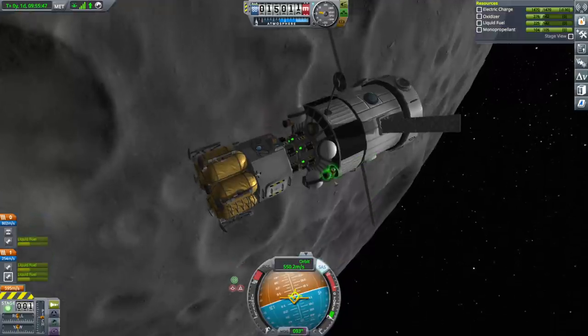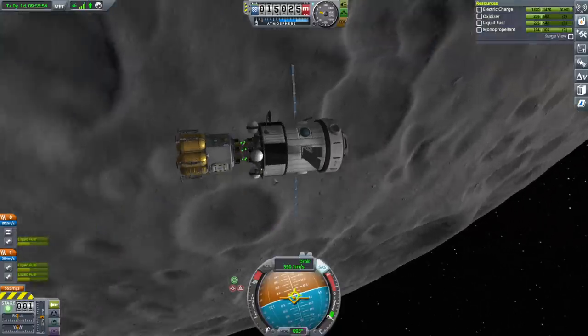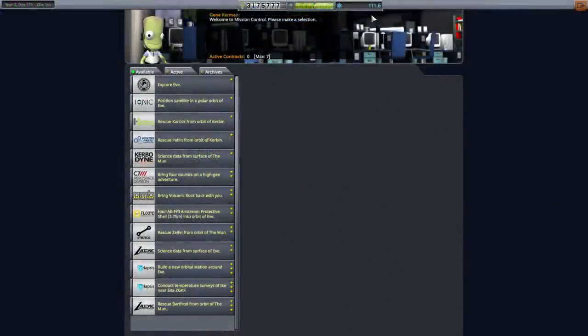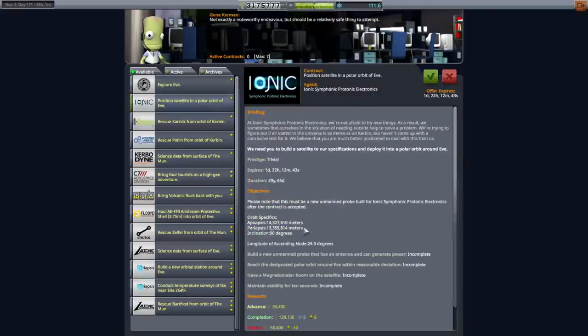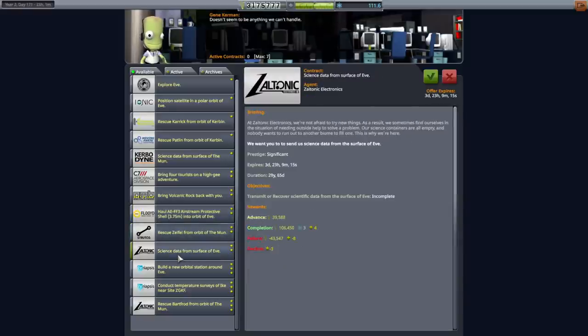Let's go back to the Space Center and check on contracts. We've got a little bit of science here and a lot of EVE stuff. There's Explore EVE which just requires a spacewalk, Position a Satellite in a Polar Orbit of EVE which is a really high polar orbit at 90-degree inclination, and a bunch of people to rescue from Orbit of Kerbin. Moon we've done — we don't need to do that again. And there's science from the surface of EVE — we can just transmit it so we can send a probe down.